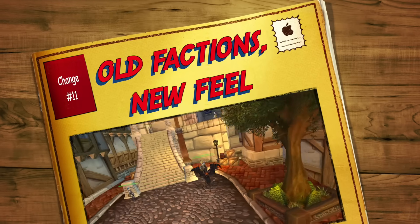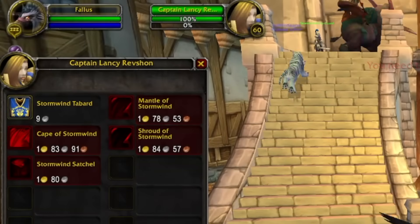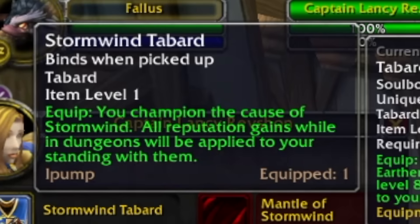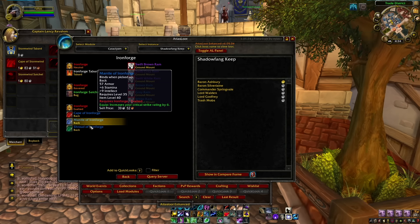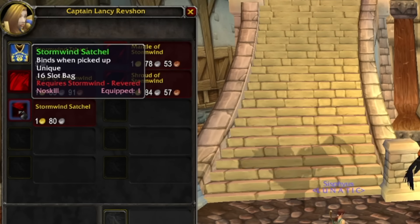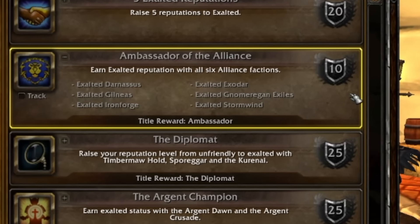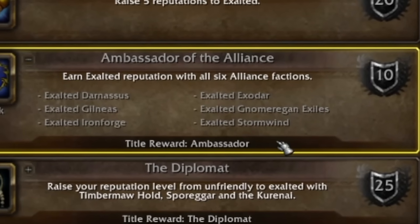In at number eleven is how old reputations for home cities have changed. In each major city there'll now be a Quartermaster selling a Tabard for their reputation. Much like in Wrath of the Lich King, while you've got one of these Tabards equipped, you will gain reputation with that faction. It's quite useful while leveling because at Exalted you can get a cape, and at Revered you can get a 16-slot bag for only 1 gold 80. If you ever wanted to get the Ambassador achievement and the title, it's extremely easy to obtain in Cataclysm using these Tabards.